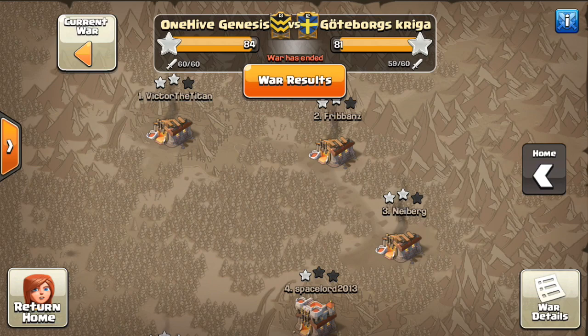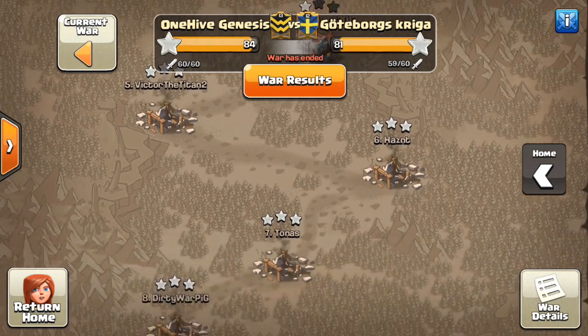Hey guys, what's up? Bisectatron here from OneHiveGazette, here with the next video, and in this one I'm talking about four go-to Town Hall 10 attack strategies from the most recent war in CWL.